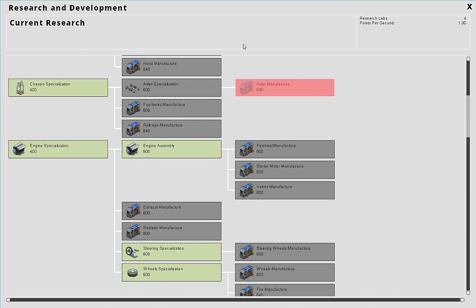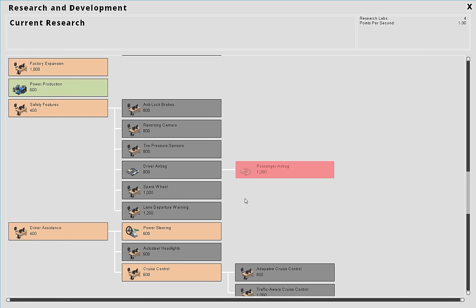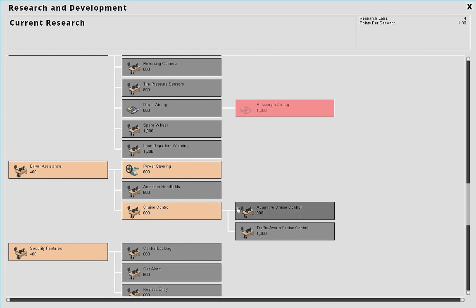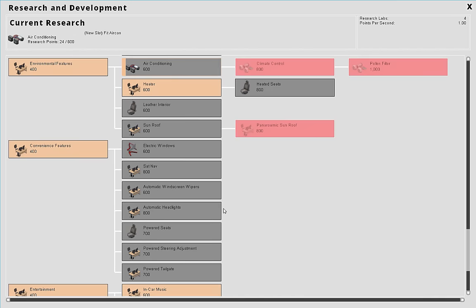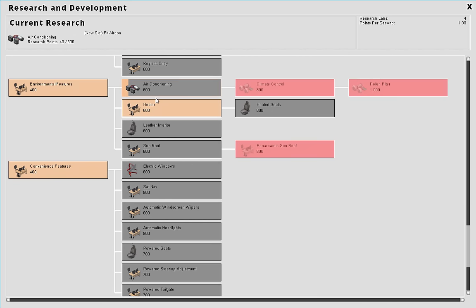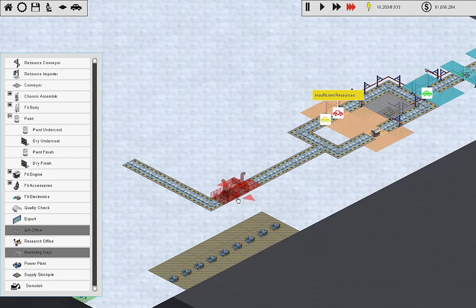A research project just finished, so let's look at that. I need to start doing manufacturing too, but I want to get some mid-range car features ready to go. What else do we want the mid-range car to have? Keyless entry - if somebody can tell me in the comments what central locking is versus keyless entry I'd appreciate it. I also want air conditioning researched because that unlocks its own building, and electric windows is definitely one I want.